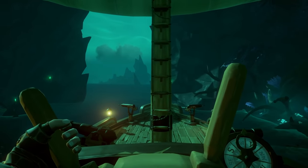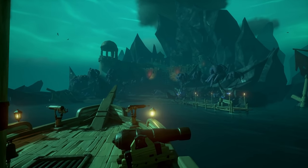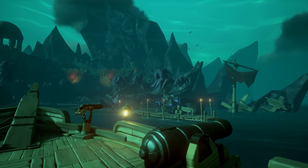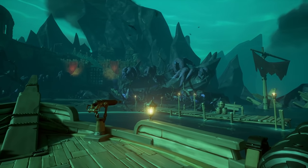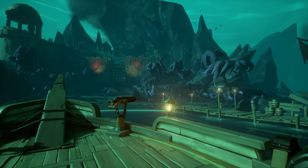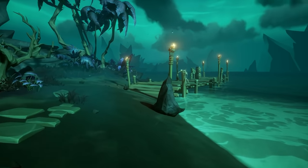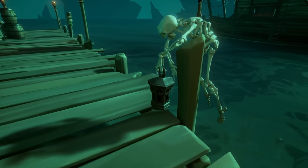Get back to your ship, set sail, and eventually you'll come up onto a town. Park your ship — this is the location of the next two journals, which will complete the first set. After parking, you're probably wondering how to open the gate. It's super simple: just go to the skeleton on the dock and light the lantern.